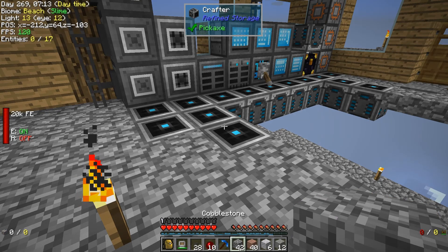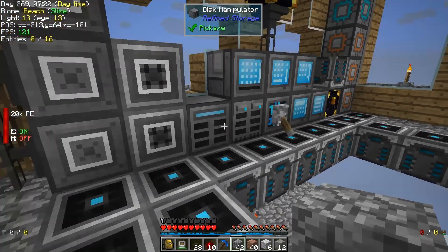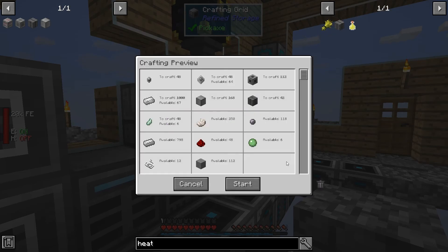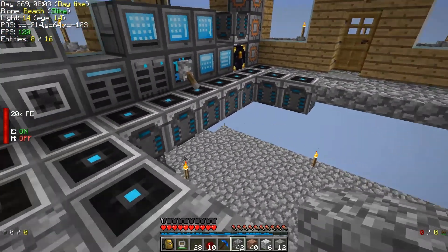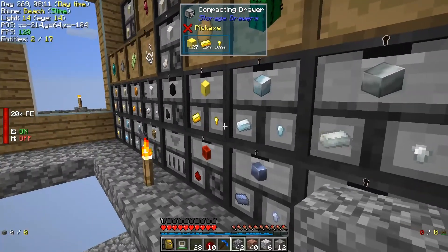We're going to need 42 of these cobblestone heat connectors. It says it has enough to craft 1,000 — wow. We need 700 iron for this; there is no way we have enough iron to make this stuff. Might need to scale back to a 3x3. Could we do a 3x3 or something? We could do a 3x3 and then wait until we have more iron to get a 5x5.